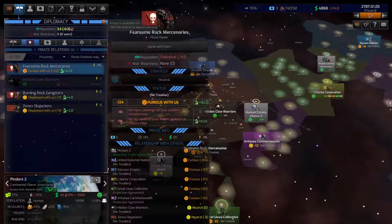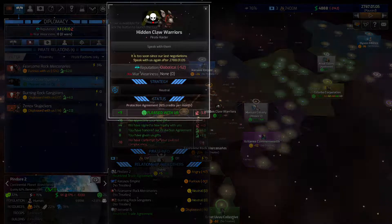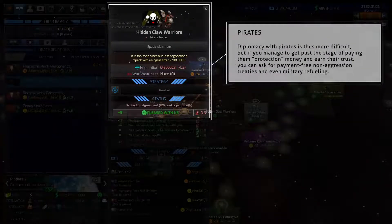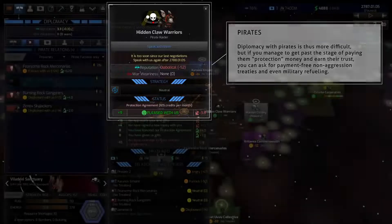Pirates in Distant Worlds 2 are space-based civilizations that survived the last cataclysm and have grown used to preying on planets like your own for resources and tribute. Diplomacy with pirates is thus more difficult, but if you manage to get past the stage of paying them protection money and earn their trust, you can ask for payment-free non-aggression treaties and even military refueling.